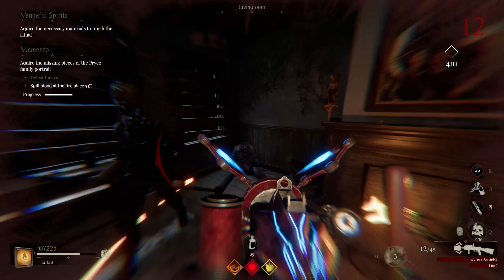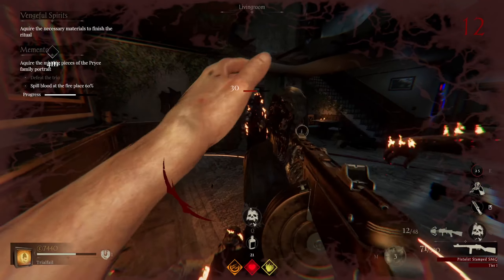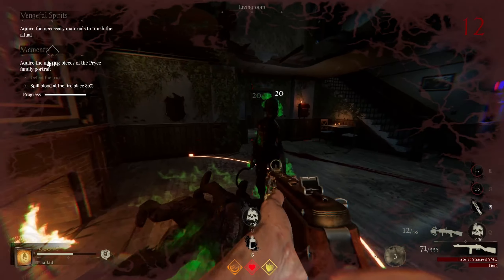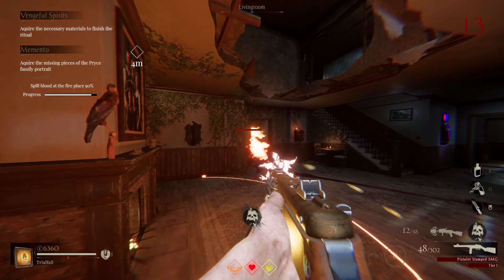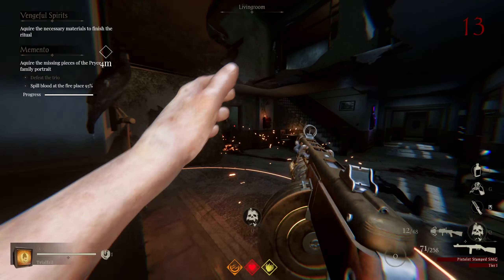This one isn't bad. You're just going to interact with the cross here on the well, and once you do that you come over to this little coffin and place it there. Then there are going to be four of these little urn things that you need to destroy — they spawn randomly so just go around finding them.